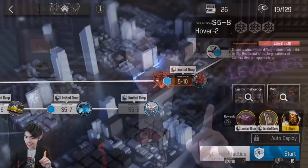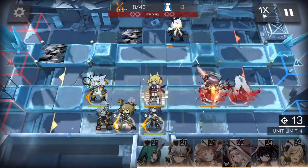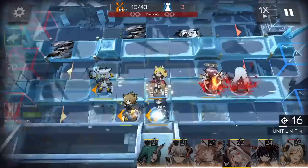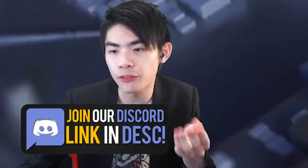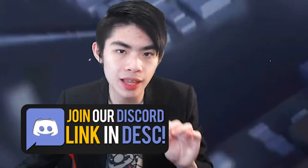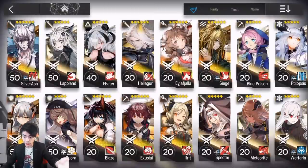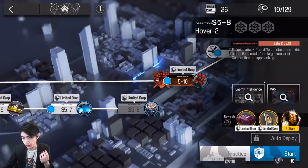The first thing I usually do is take a look at the recommended operator levels. In this case, the recommended level is Elite 2, Level 10. I usually clear stages when I'm severely underleveled — I beat 4-10 when my guys were Elite 1, Level 30, but the recommended level was Elite 1, Level 70. So you don't necessarily have to be at the recommended level. What it does tell you is how difficult to expect the stage to be. For my team, with a bunch of operators at Mastery 3, Elite 2 Level 10 isn't that challenging — but I know it's still possible to mess up if I deploy the wrong units.